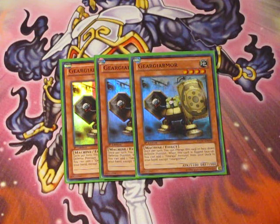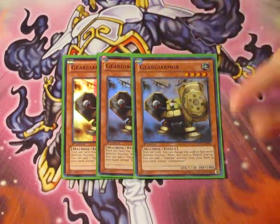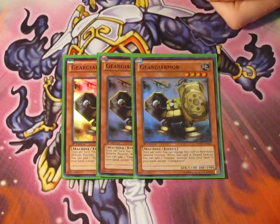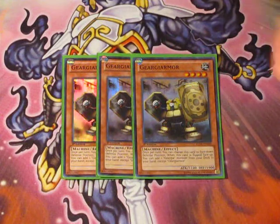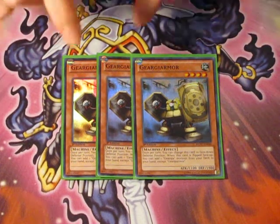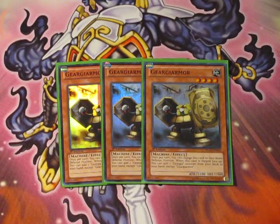So as you can see, I've got three GearGear Armor, the main GearGear monster in the deck, and the main engine. Being able to set this first turn is really crucial to winning the game. With its 1900 defense, it's hard to get over, and if someone attacks into it, it flips — you get one search. Then on your turn you can flip it face down with its effect and flip it for a second search. So you can search two Accelerators off this, or any of the other GearGear monsters you need. Getting this set first turn is basically how you win games.